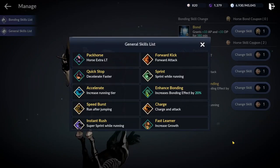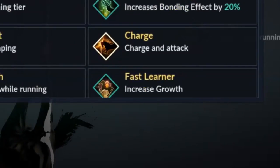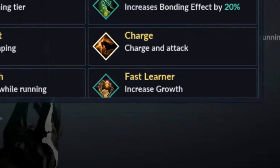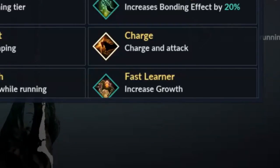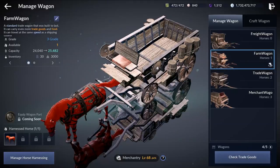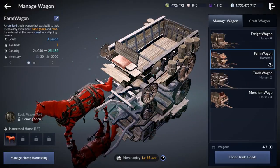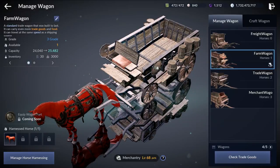There is one last skill I want to mention: the Fast Learner skill. If your horse has this skill, it will level up much quicker, so you can level up your horse to level 10 first, then switch the skill out if you have some white pearls to spend. Horses are also important when you do merchantry. If you haven't been doing merchantry and you want to try it out, you can check out my merchantry guide as well.